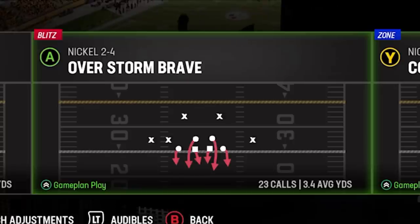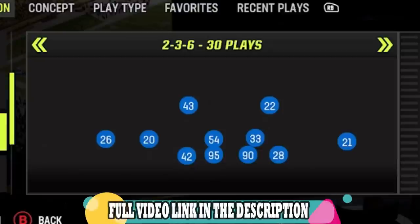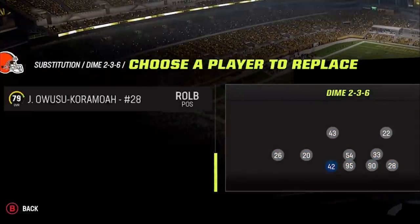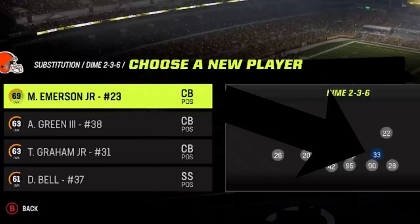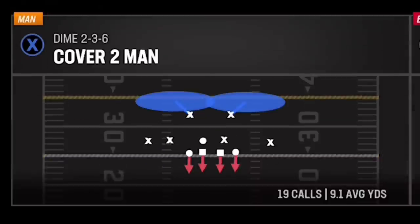I'm going to show you the defense that I will hide these flaws with, and you can use this method from whatever your favorite formation is. I'm going to use the Dime 2-3, which is a formation I have put out several blitzes from. I like this formation because it is set up like a regular nickel formation with two second-level defenders that act like linebackers and make for slightly better run defense. This particular defense has a sub-package safety that you can swap out for a cornerback for better pass coverage. The play is a simple cover two man — there is nothing special about this play at all, which is why I said you can use this setup from any formation in the game.